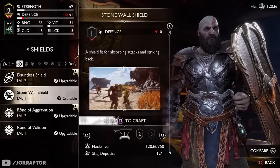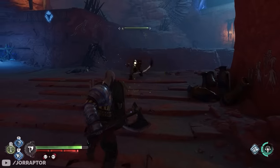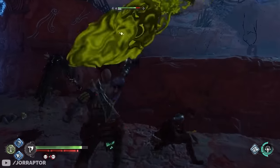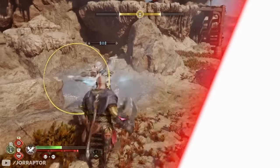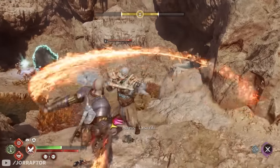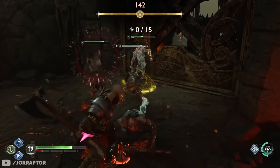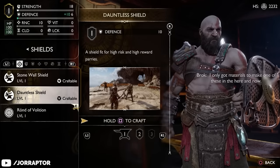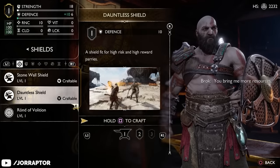You eventually get all the shields by playing through the main story, and they all have some pros and cons. After your Guardian shield is wrecked in the game's opening and taken in for repairs, you get to choose one of two specialized shields from Brokk and Sindri: the Stonewall and the Dauntless. The Dauntless is very straightforward — it can be used to block like any other shield, but you really want to parry incoming attacks instead.